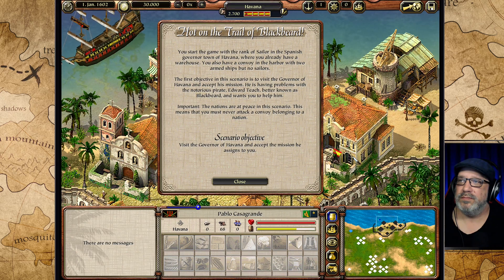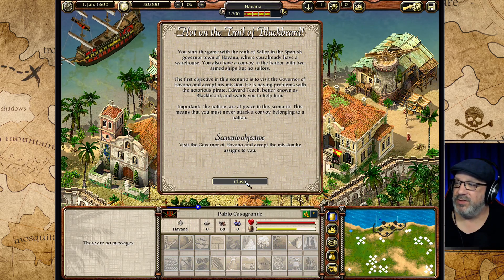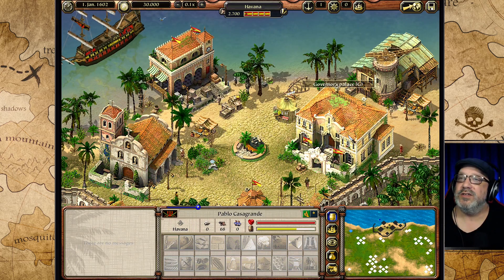The Governor is having problems with the notorious pirate Edward Teach, better known as Blackbeard, and wants you to help him. It's important to remember that in this scenario the nations are at peace, which means you must on no account attack traders or military convoys. We have a new objective: visit the Governor of Havana and accept the mission he assigns you. Let's go to the governor.